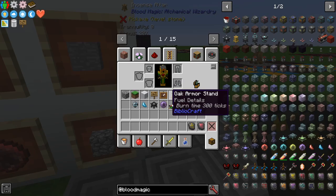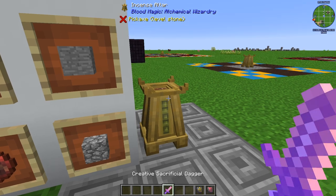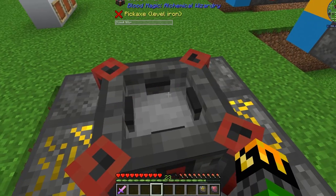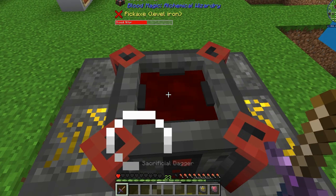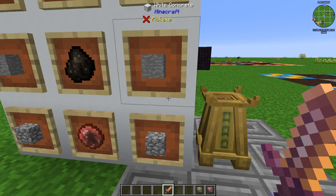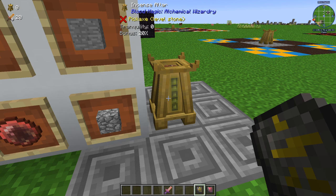One thing to know is that if you go into your inventory and take your sacrificial dagger, you can see that it is glowing and looks different. This shows you that it is incensed. To use it, you have to hold right click and it will charge up. When you're near a blood altar, it will activate and drain 90% of how much blood you have left. So depending on how much health you have, it will drain 90% of that into your blood altar, giving you the bonus of whatever the incense altar is — in this case 20% more blood.